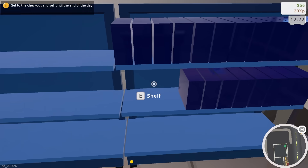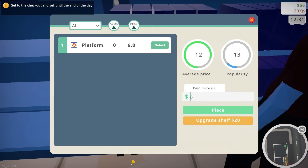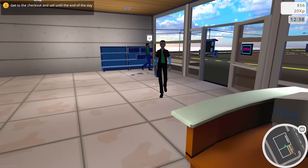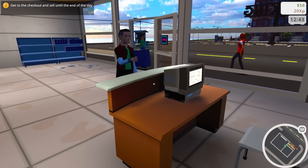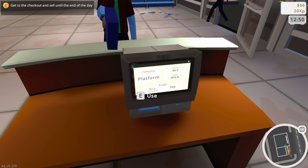I need to sell until the end — I thought it wanted me to end it. Let me readjust the price here. That guy just grabbed something — we're gonna make our first sale! Wait, what — did you just dump trash on my floor? What is wrong with you? Platformer selling — we got $7 profit.